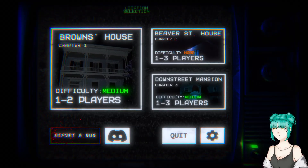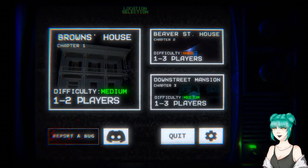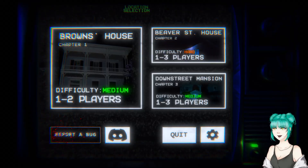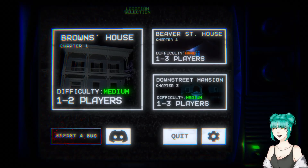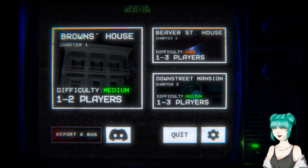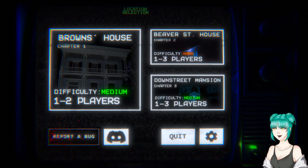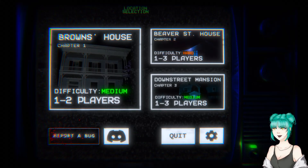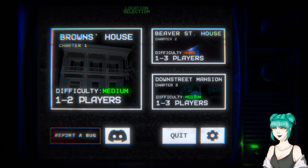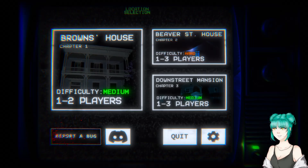Hey everybody and welcome to Escape Together. This is an escape room style game, but the twist is that instead of being timed, there is a ghost that is hunting you. As time goes on she escalates more and more. You do get a crucifix which prevents death altogether. I really enjoyed that — if you notice I have the crucifix on me the entire game. I played this with my good friend Wakipedia, so I'll link his information in the description below.